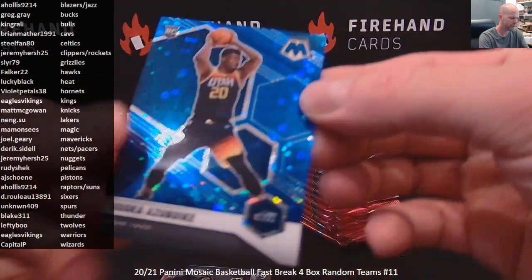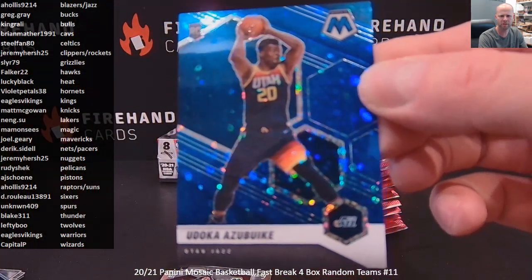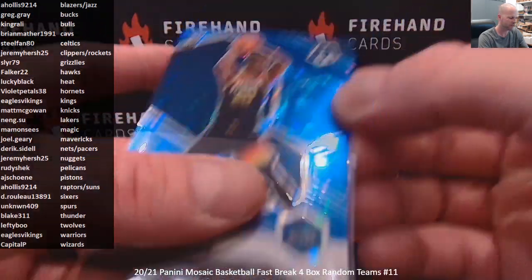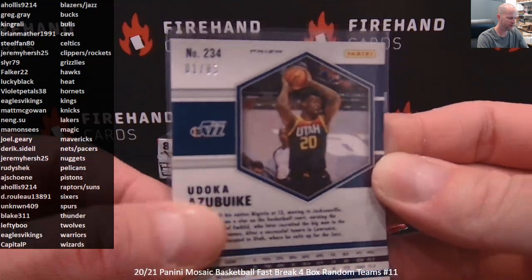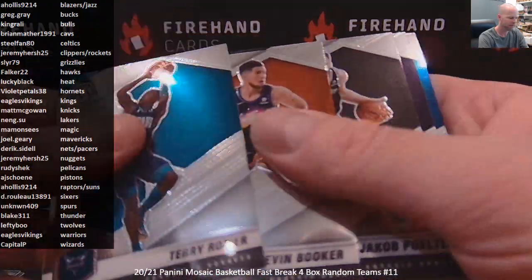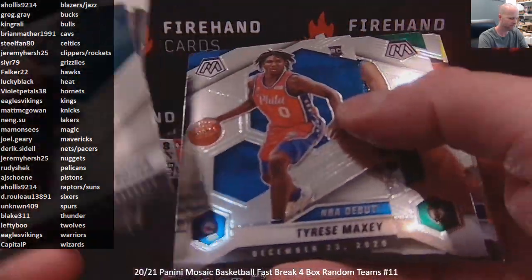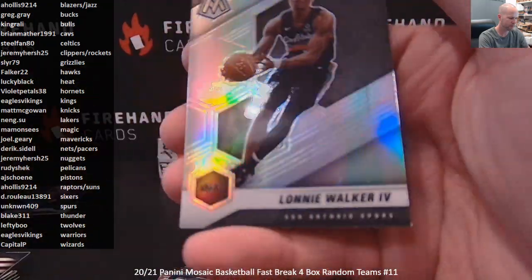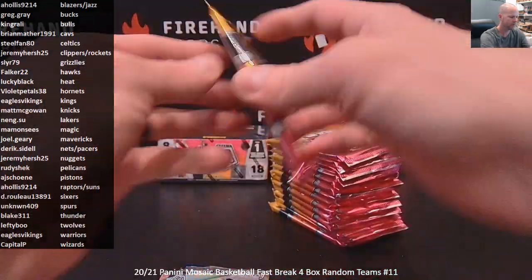Precious. Yadoka Azebuki blue rookie for the Utah Jazz — Blazer Jazz combo, Hollis. That one is numbered one out of 85. First one pulled, Yadoka Azebuki. Maxi Debut. Pritchard. Silver Lonnie Walker IV — wasted our silver on a veteran, bummer. Base rookie James Wiseman. Larry Nance Jr. for the Cavaliers is going to be your autograph in box one — Cleveland Cavs, Brian Mather.